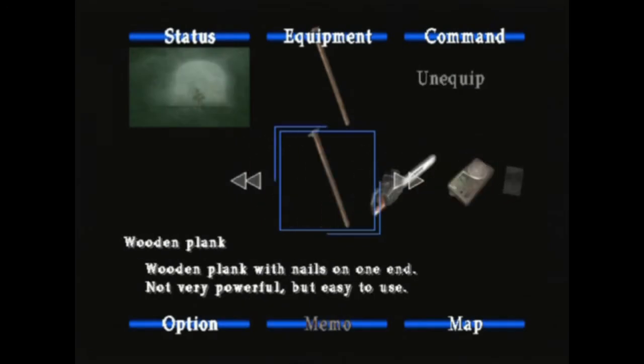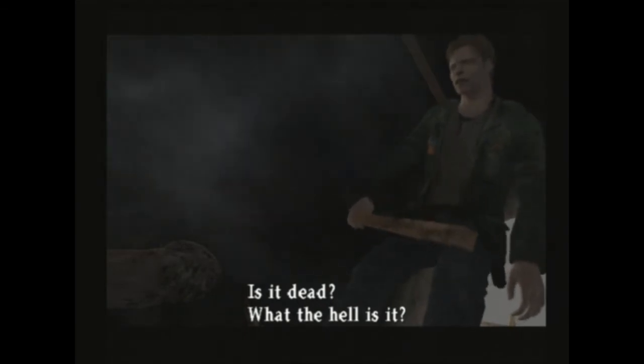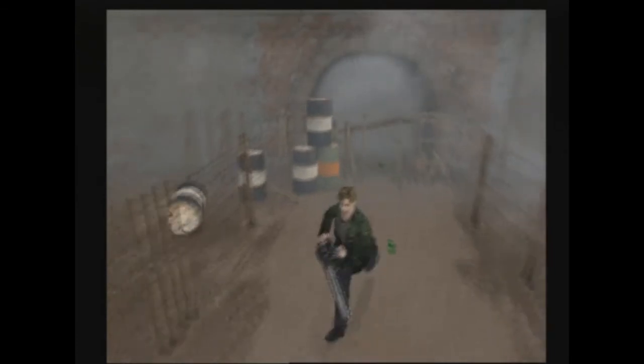In this scene here, we have a chainsaw. But because the game was made without it, James freaks out and goes and grabs a wooden plank. Really? I have a chainsaw! Let's use it. We got it out — he's going to spray at us, come on, closer, closer, yeah. Is it dead? One hit kill. You just take out your monsters and move on.